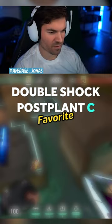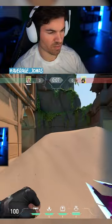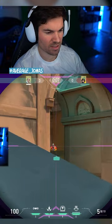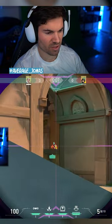So for C site, this is my absolute favorite one, not only because it looks really cool, but also because it's such a strong post plant spot to play from. Because of this mound here, you notice how you can so easily peek out and jiggle from different heights — it's really hard for them to pre-aim you and everything.